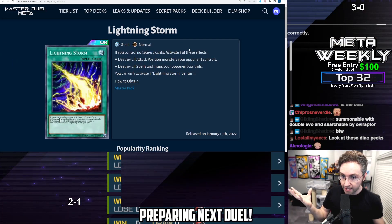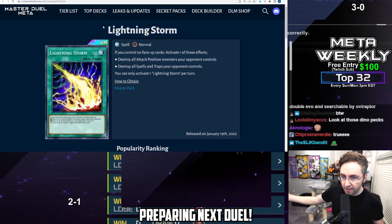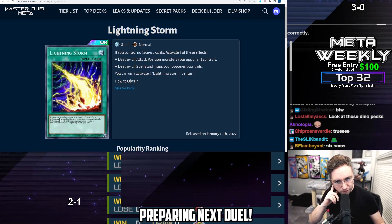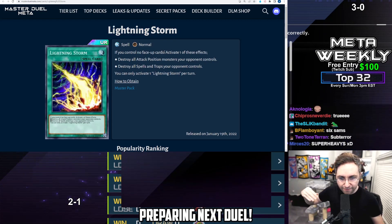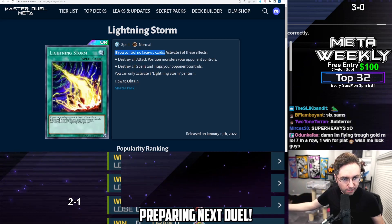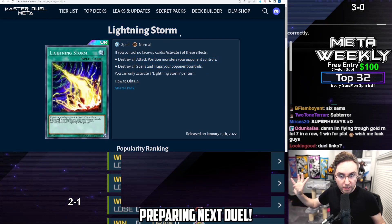Lightning Storm: if your opponent plays only back row, this destroys back row; if they only play monsters, this destroys monsters. This is good against every deck. This might not be great against Drytrons if they're summoning Herald of Perfection in defense, but generally the biggest downside is that you have to control no face-up cards. So if you play a deck that quickly gets a face-up continuous spell, continuous field spell, or continuous trap, maybe you don't want to play this — but Lightning Storm is otherwise good against all decks with attack-position monsters or back row.